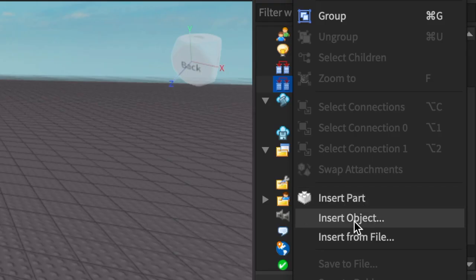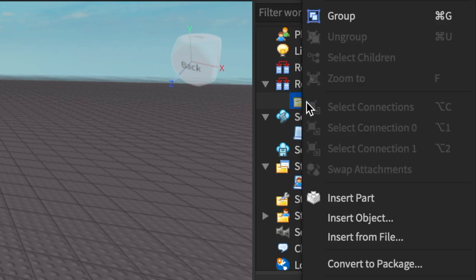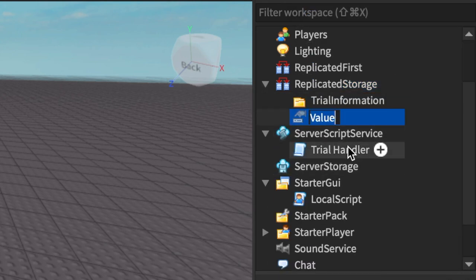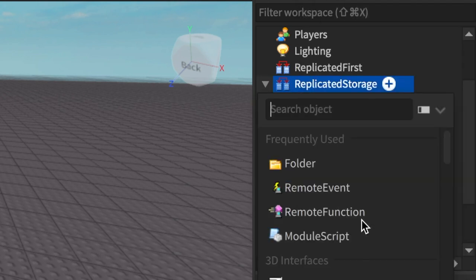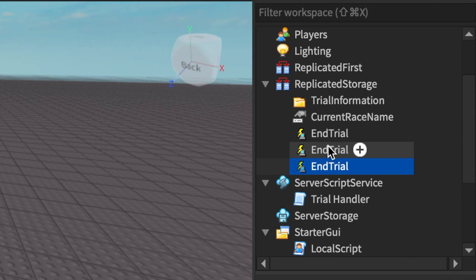The first thing we're going to do is go to Replicated Storage. Make sure you're following along — go ahead and type 'Trial Information' into a brand new instantiated folder. Inside that folder, insert a string value and call it 'CurrentRaceName' — use upper camel case. Then we need three remote events: one called 'EndTrial', one called 'InitTrial', and make sure you have the spelling correct. Also make sure that string value is actually a string value or it won't work.